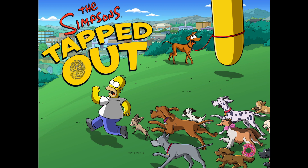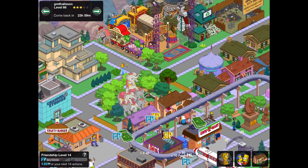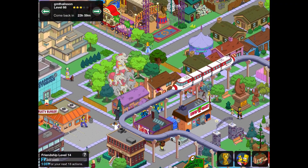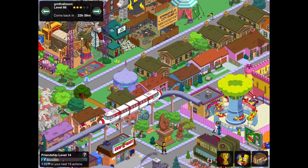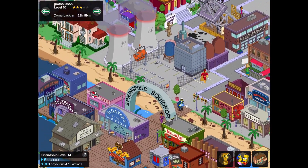Moving on to the next one — we seem to be having a few problems today but there we are. I'd like to remind you to check out the Simpsons Tapped Out Lounge at the Discord server, because there's a lovely community of people there and loads to get involved with. The link to that you'll find in the description box below. Anyways, it's the next town.